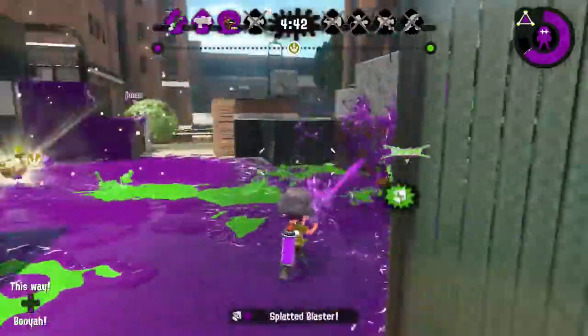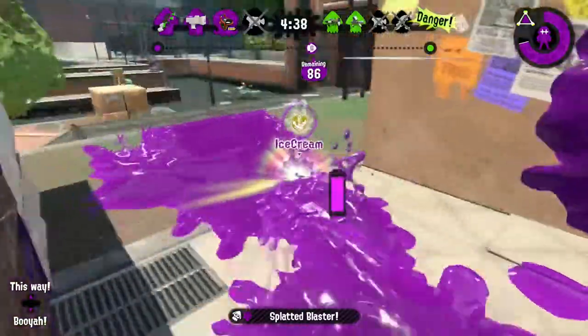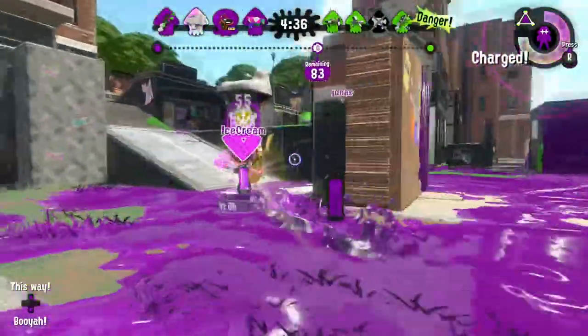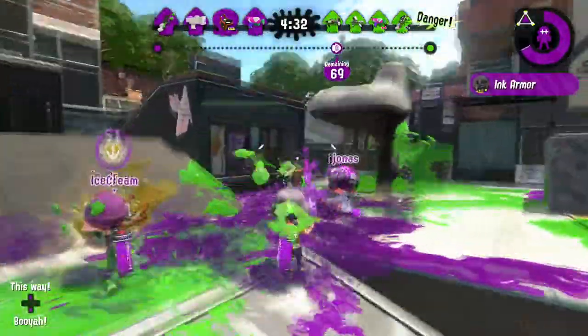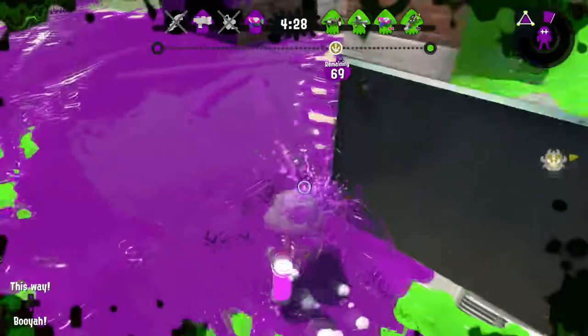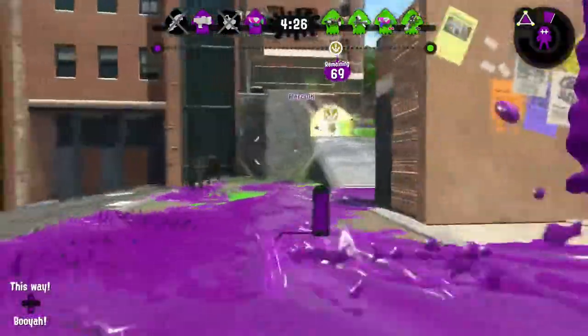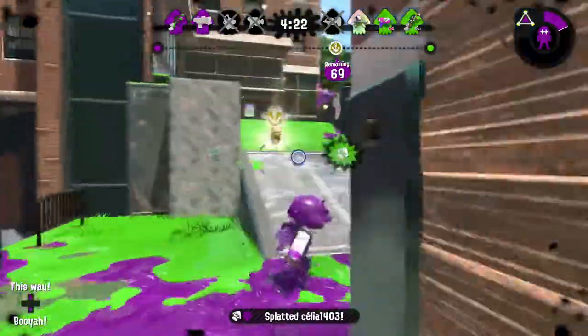Over the thing and get some easy kills, so I'll help our team secure it — just like that. Our teammate Ice Cream's got the Rainmaker and we've got our armor ready, so I'm going to pop it on here while we push up the sail. We've lost the Rainmaker, but you can't pick it up straight away — there is a cooldown — so I'm going to run off and cover it. I got someone with that cheeky little bomb there.